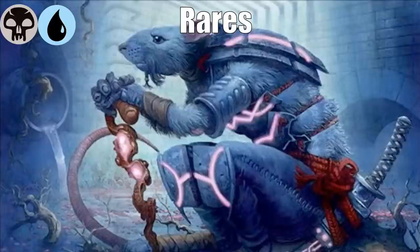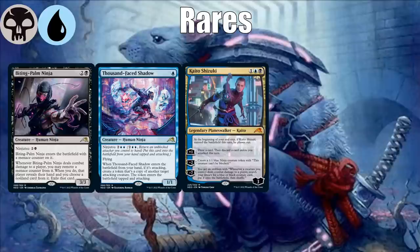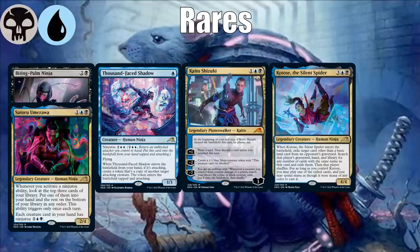For rares in this color pair: Biting Palm Ninja gets here by virtue of being a ninja with ninjutsu. Thousand Face Shadow is the same. Kaito Shizuki is pretty good even without ninjutsu, but it can make a ninja that can't be blocked, helping you set up your Thousand Face Shadow. Kotose the Silent Spider is blue-black with special synergy between being a ninja and having an ETB ability. And Satoru Umazawa is probably the biggest ninjutsu payoff in the format — he lets you look at the top three cards and put one in hand every time you use ninjutsu, and he gives ninjutsu to your creatures that don't already have it. So blue-black is about ninjutsu and running evasive creatures to enable your ninjas.